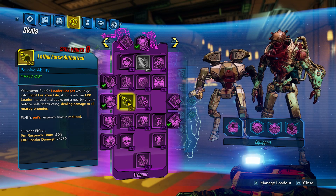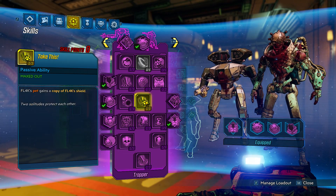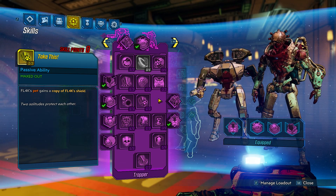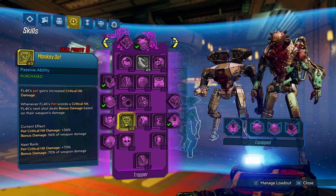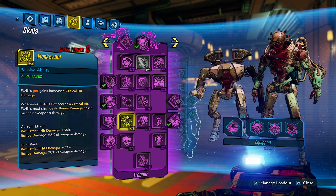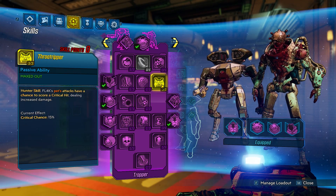My pet never went down in testing. Then we put one point into Take This - your pet gets a copy of your shield, which we're using the electric shield that gives the ability to gain shield back whenever we're doing shock damage. That keeps your pet topped off. Then we put four points into Monkey Dew - your pet gains critical hit damage bonus, and whenever they score a critical hit, your next shot deals bonus damage based on your weapon's damage. If you're going to have this, you really want Throat Ripper as well.